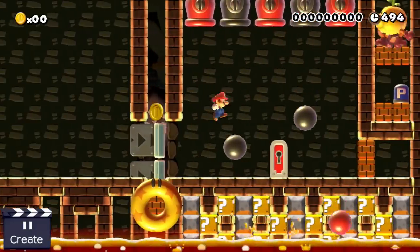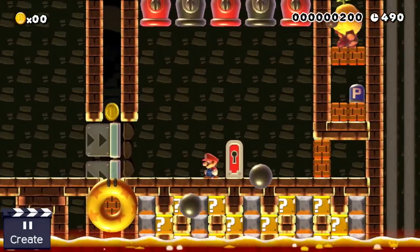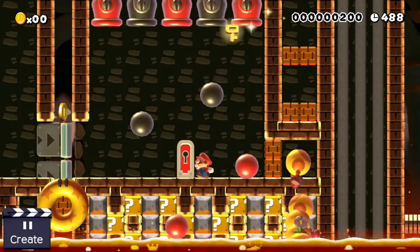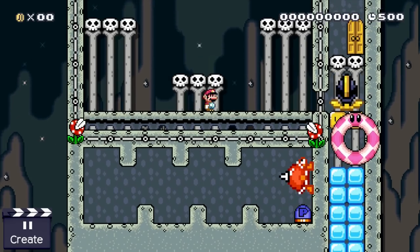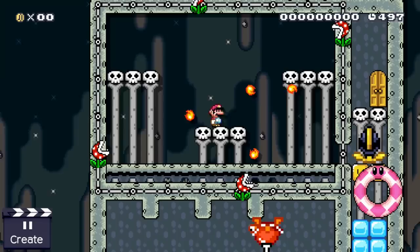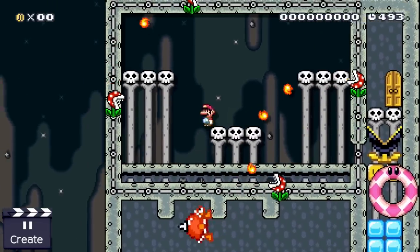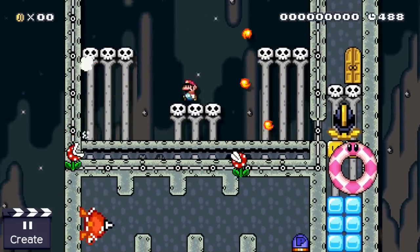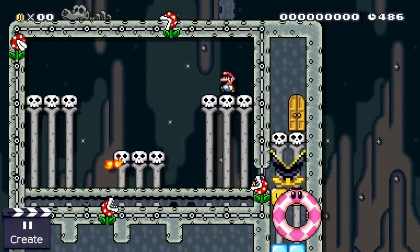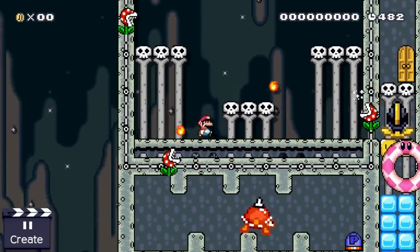Here Mario has to dodge cannonballs again while he waits for the wiggler trigger to expire. What's different here is that once the timer ends the wiggler dies and Mario gets the key immediately. While wigglers are definitely the best enemy choice when creating a wiggler trigger most of the time, sometimes it makes sense to create a wiggler trigger not featuring a wiggler but a spike top. Here Mario has to dodge the fireballs which these piranha plants spit towards him while he waits for the wiggler trigger featuring a spike top to expire.